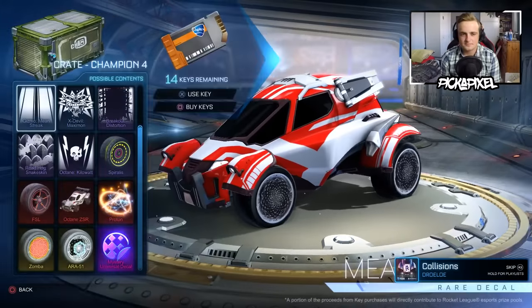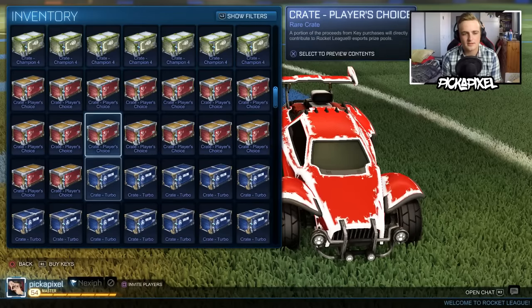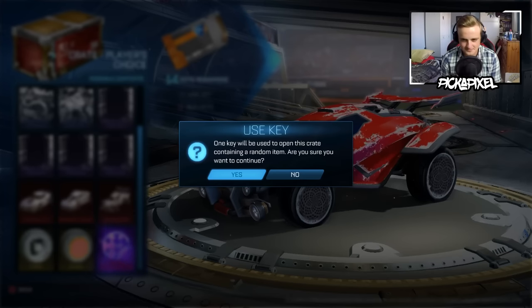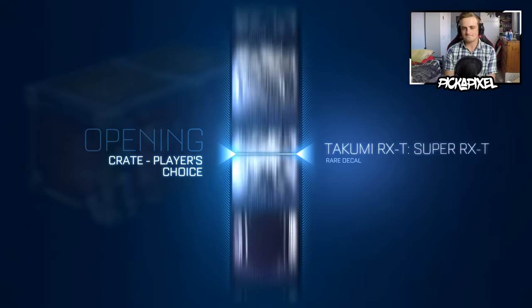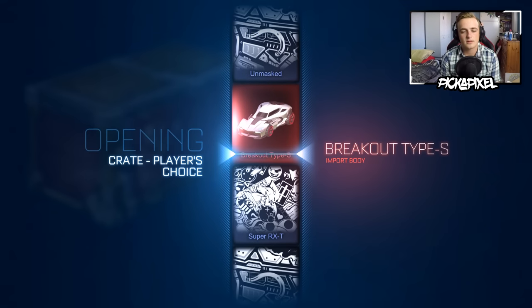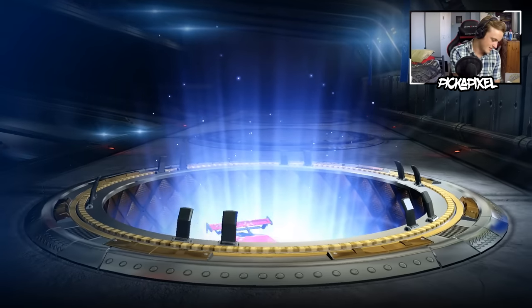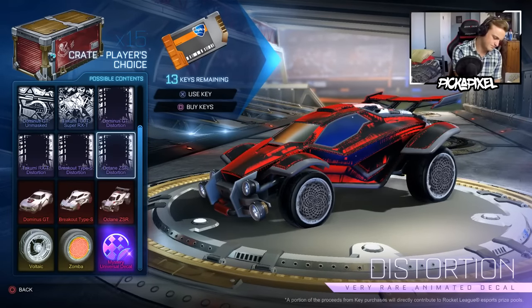Hopping over to Player's Choice Crates. Let's swap on PCC. Three, two, one, go. I prefer PCC over C4 — I never get anything good in PCC though. I got a Cobra, I got a Super RXT. That was a swap, right? Yeah.